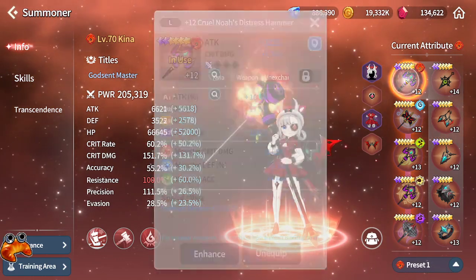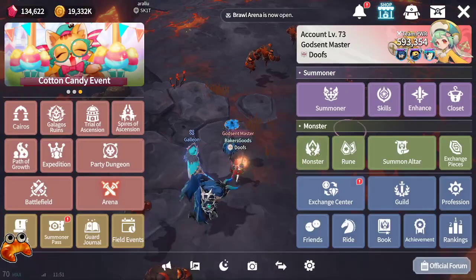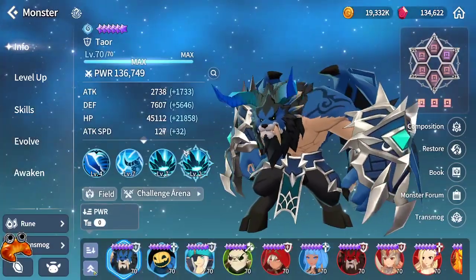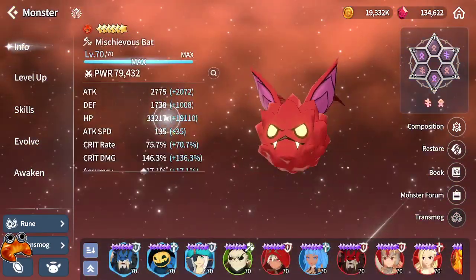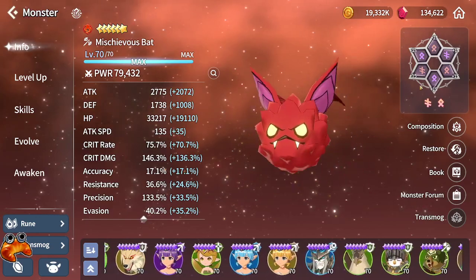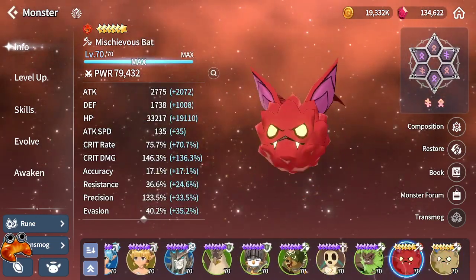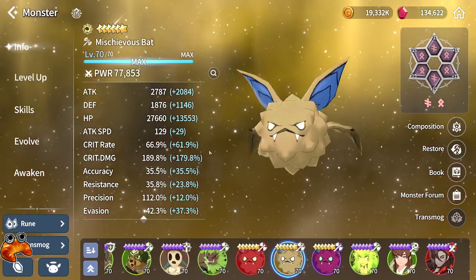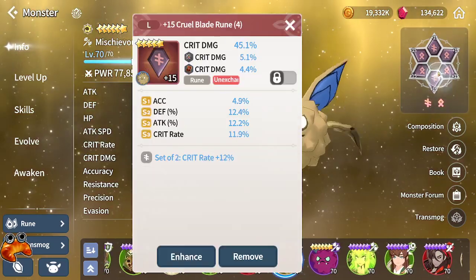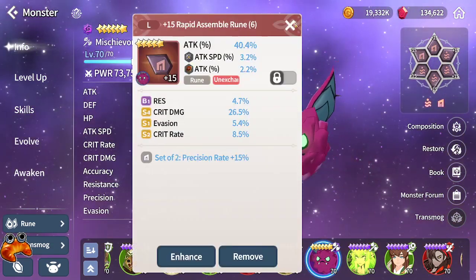An attack you mainly get off weapons in the later game. So, this Mischievous Bat is going to be on Rage Blade, attack, crit damage, attack. This one is on Rage Blade, attack, crit damage, attack. And this one is on Swift Assemble, attack, crit damage, attack.